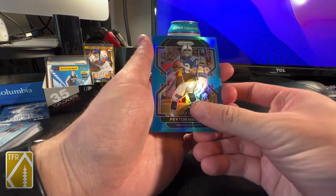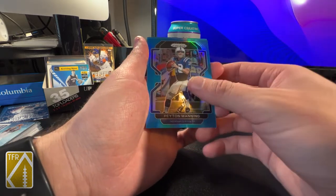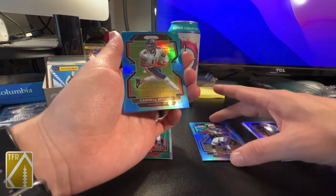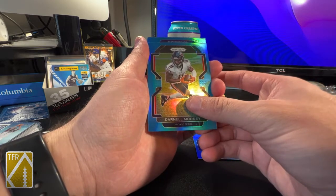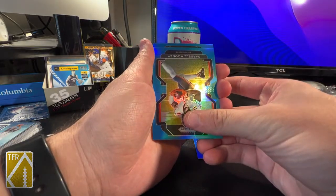What's the team? Chicago Bear — Darnell Mooney is probably the best one you could hope to get, actually. And that's not a rookie. Oh — Baltimore Ravens! I'll always take a Raven, so this will be an automatic PC hit.